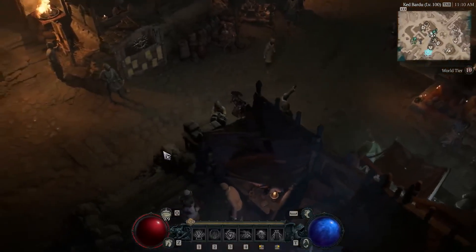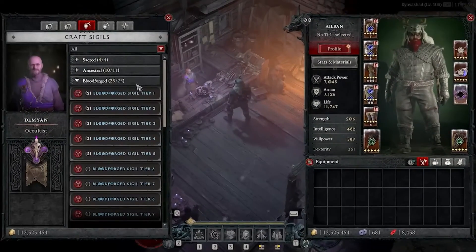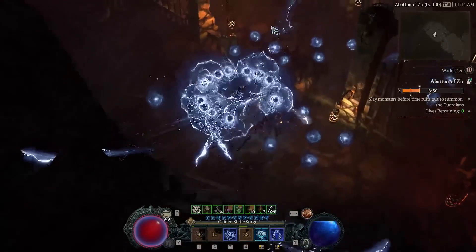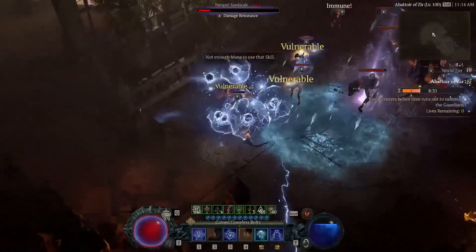Let's talk prep for the upcoming event. Firstly, make sure you finish your season journey. Then I recommend some sigil dust farming. We're going to need a lot of it to keep those dungeons running at 800 apiece. There's a chance we might score big on sigil dust from completing a dungeon, but no guarantees just yet, so get to grinding.